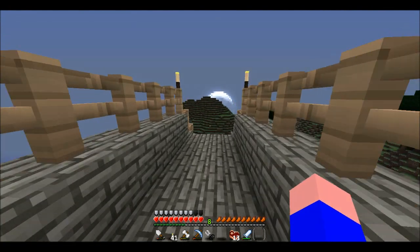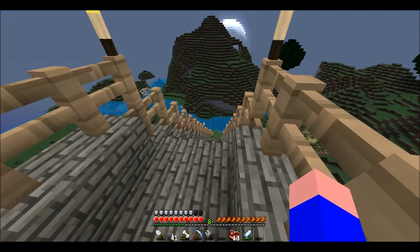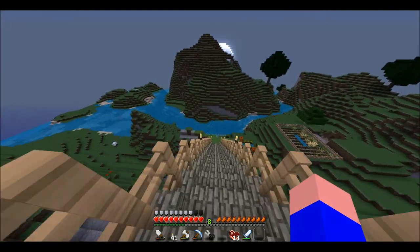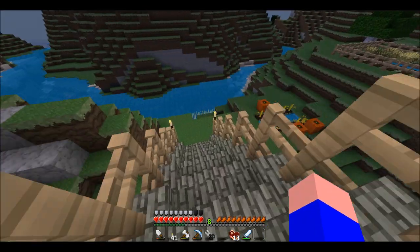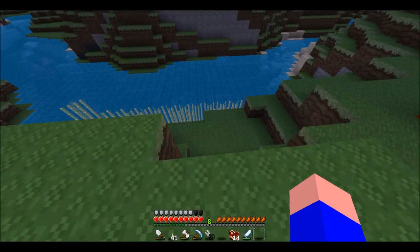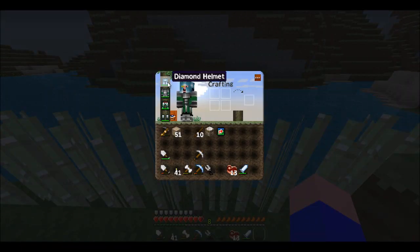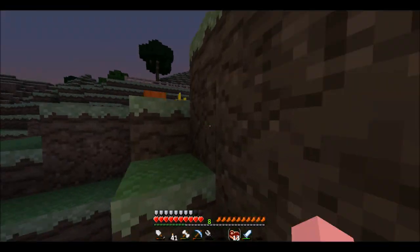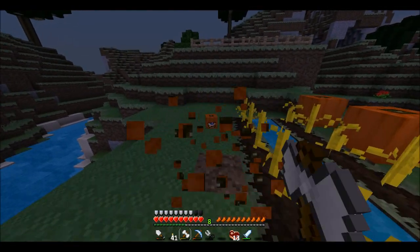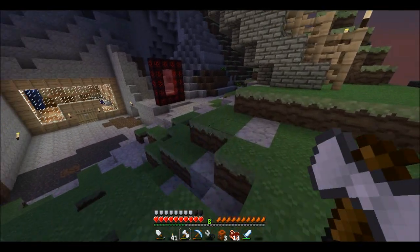This is a very cartoony texture pack. That's the moon — it's like a half moon thing tonight. Fences. Sugar cane. Armor — diamond and iron. A hoe. A map. It's just a very cartoony texture pack. An axe is double-sided like a war axe, although it's not actually a war axe.